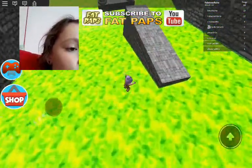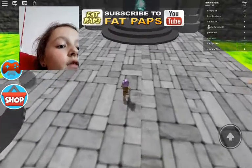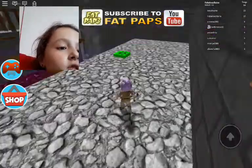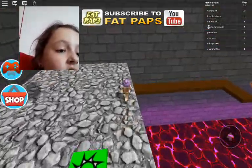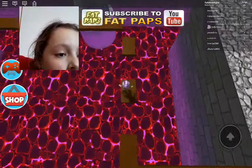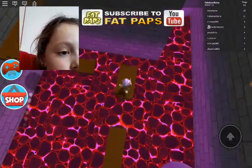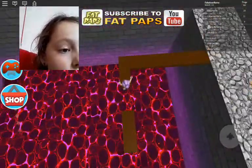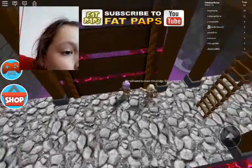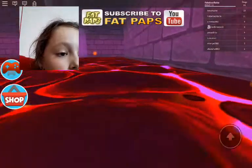We're going to continue on another stage because I couldn't do that stage before. He's teleported us - okay, that's weird. On this stage it's like pink lava this time - pink lava! That was an easy stage.